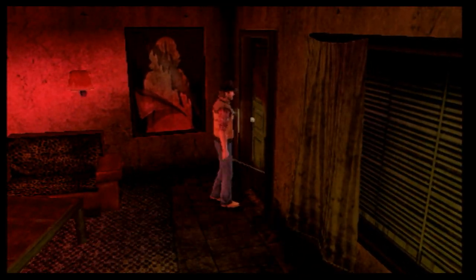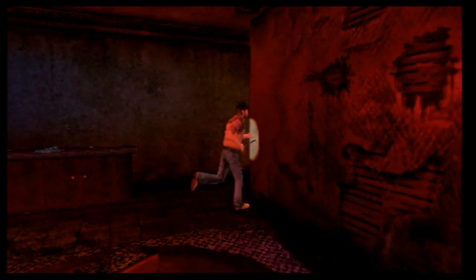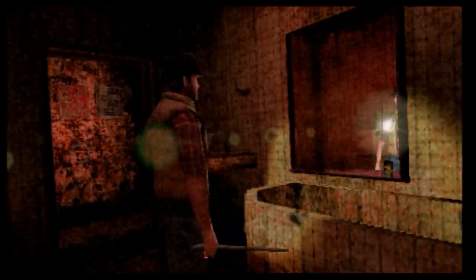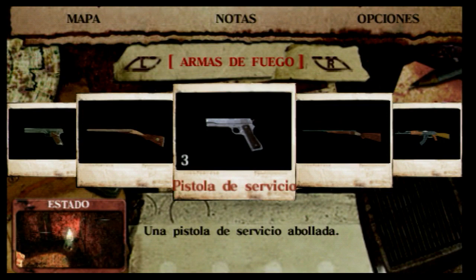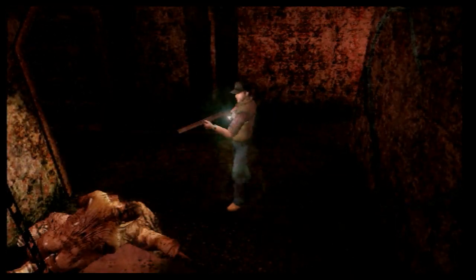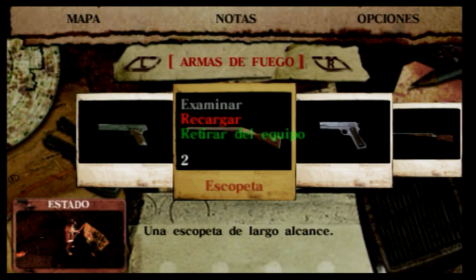¿Puedo salir? No. ¿Y por dónde demonios? Si yo no puedo salir, ¿cómo es que han podido salir ellos — Kaufman y Lisa? Vamos al baño. Esto ha cambiado un poquito, ¿verdad? ¿Qué es lo que viene? Un bicho de estos. Voy a recargar armas. Ha hecho bien el remate. Es que depende también de cómo caiga el monstruo para hacer el remate.